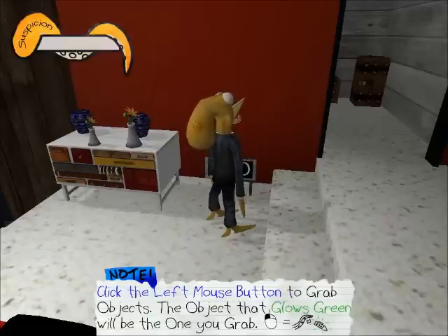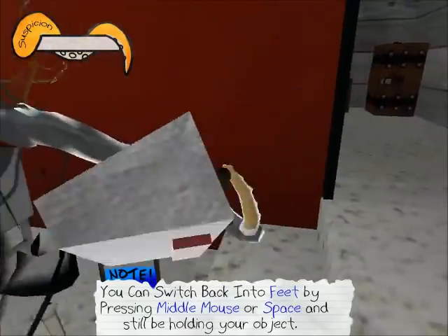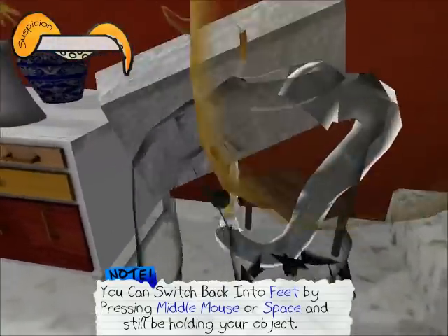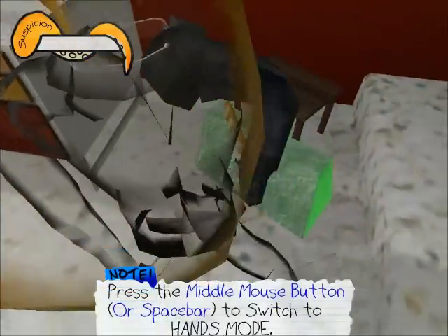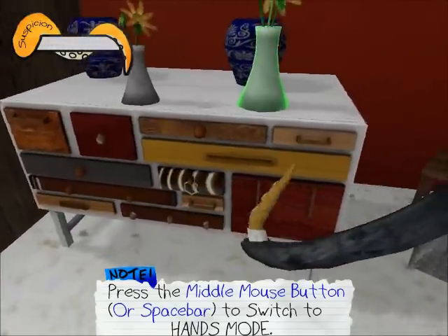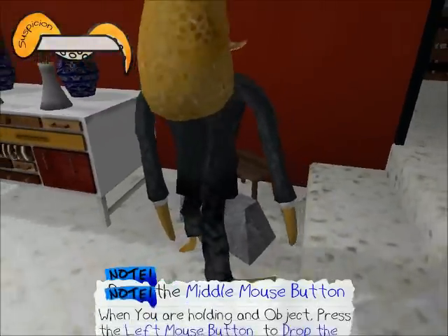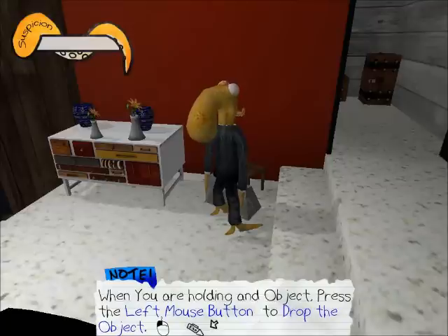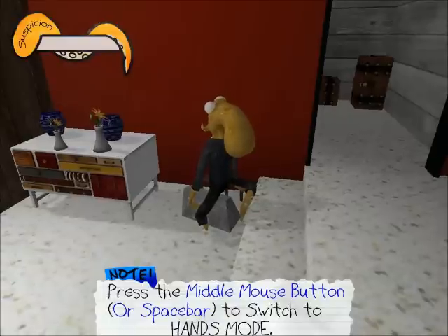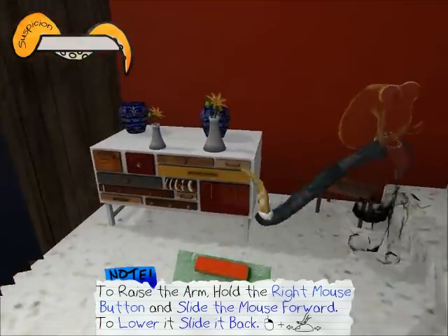Click the left mouse button to grab objects. I turn it off. How do I let go of it? Oh, you just press the mouse button again. Middle mouse button — switch to hand mode. Good. Yeah, I get that now. Thank you very much. Yeah, I get that.